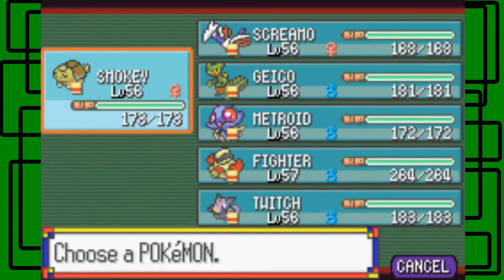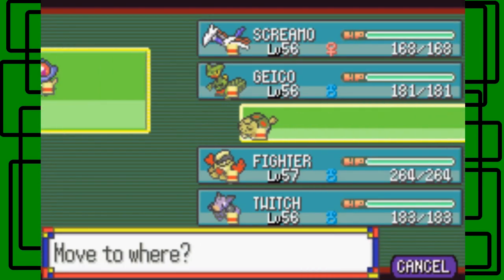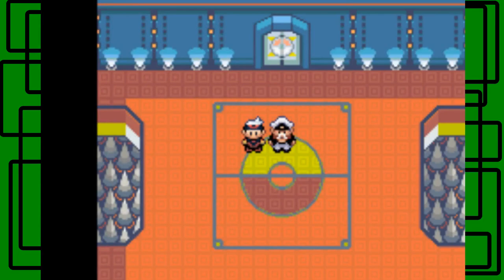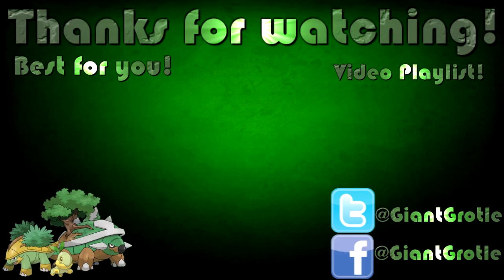He starts off with a Shelgon, so we're going to switch to Metroid because Metroid has Ice Beam. So this is my Pokemon Ruby Redo. Next part we'll take on the fourth member of the Elite Four, Drake, the Master of Dragon-type Pokemon. This has been Giant Girl again — I'll see you guys next part on my Pokemon Ruby Redo Walkthrough Guide. Bye.